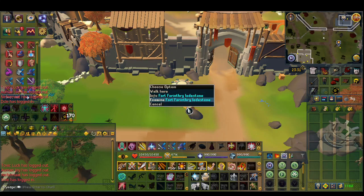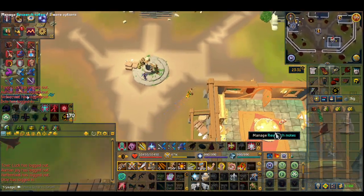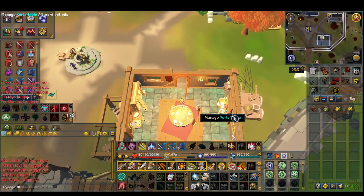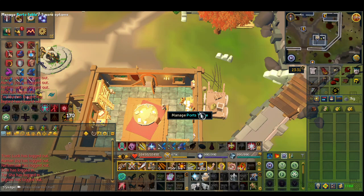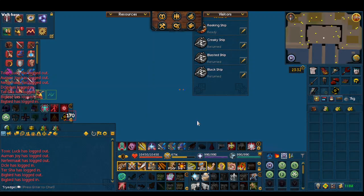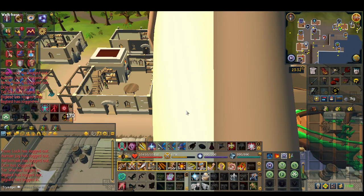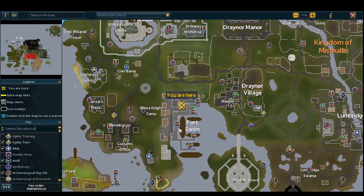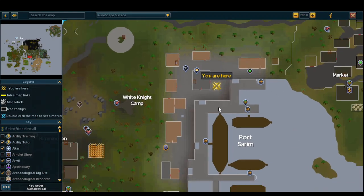For players that have access to the Fort Foundry Lodestone and have built their command building, you're able to enter it and go to this very first building right here, and manage the ports table. However, if you're doing PVM and don't want to leave the boss, instead right-click Teleport and it will bring you right here. If you do not have access to the Fort Foundry Lodestone, you want to make your way to Port Sarim, run north, and enter that strange portal.